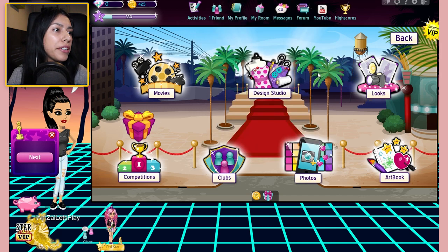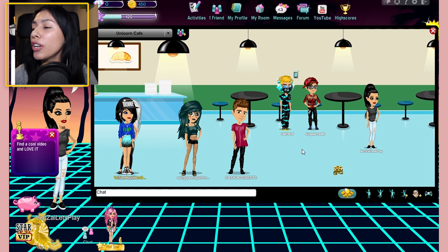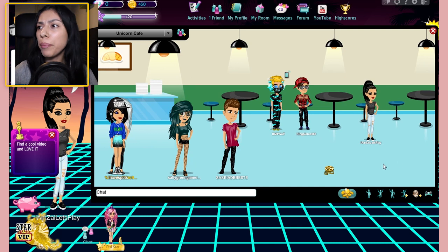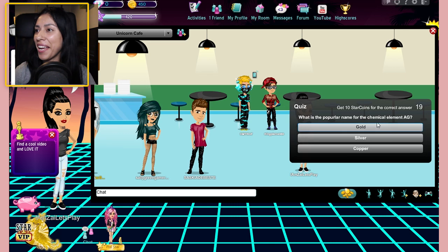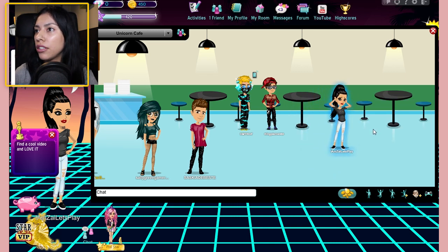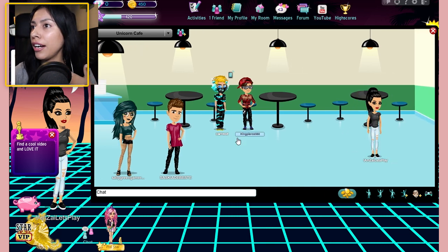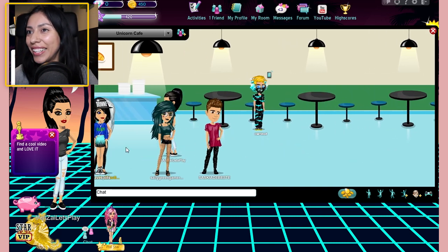I've got to come back tomorrow for another gift, okay, I will be back. So I decided to head over to the cafe — unicorn cafe to be exact — just to go chat with some people, see what everybody's up to. I'm going to take a quiz. What is the popular name for the chemical element A-G? I think it's silver but I'm going to go with gold. Her head just popped off! Oh my gosh. Should we say hi to these people? Everyone's just standing around looking so cool and all that good stuff.